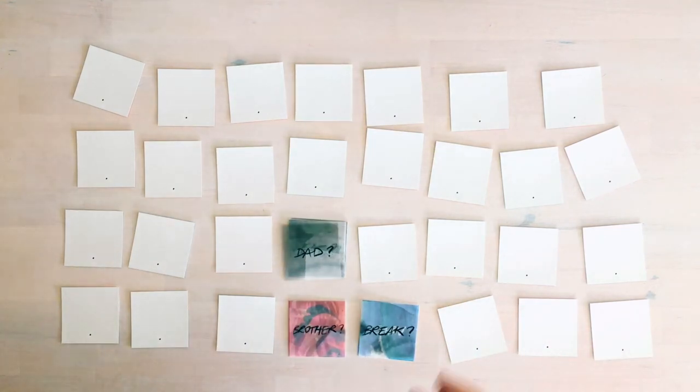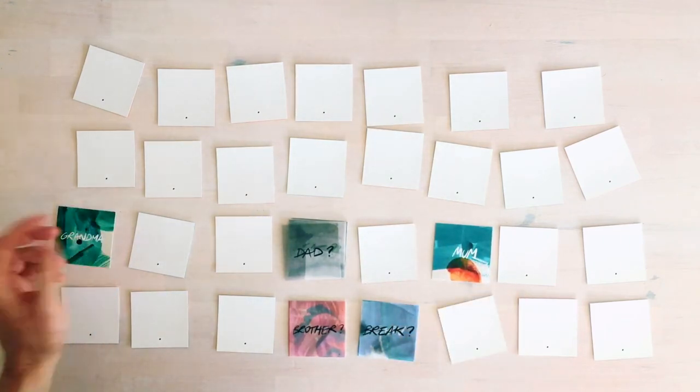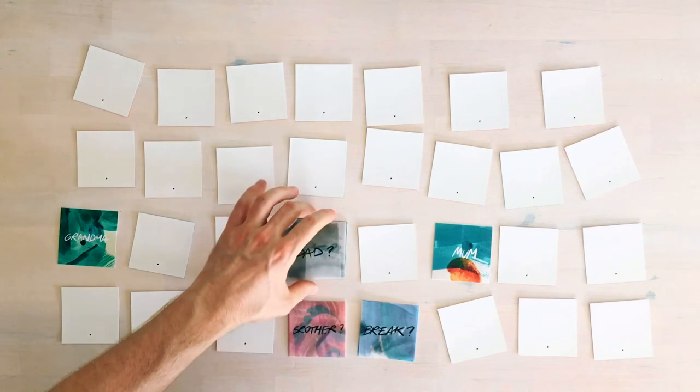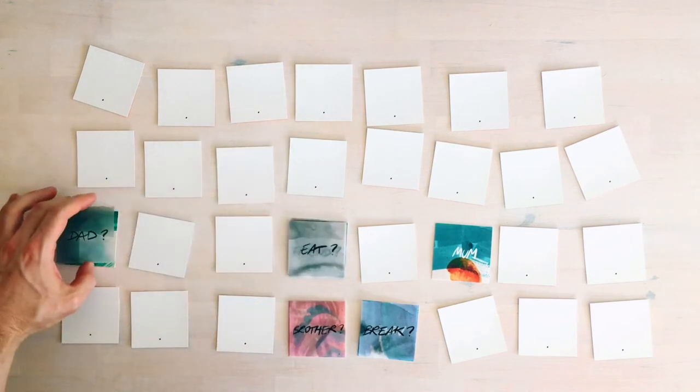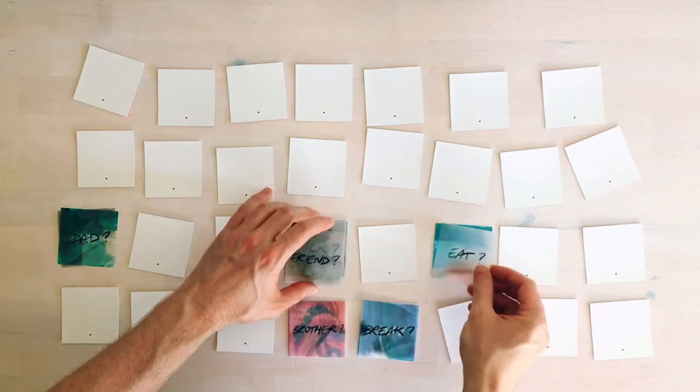Now the next player flips two cards — mum and grandma, for instance — and then shares a story that connects those two words: a memory that has something to do with grandma and mum. After you've shared a story, you take two fade cards and fade that memory as well.